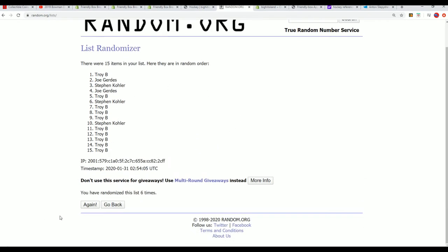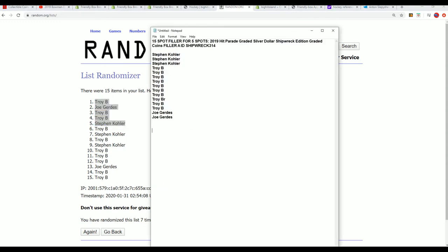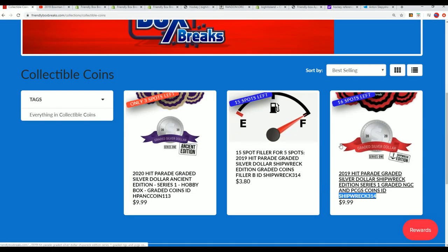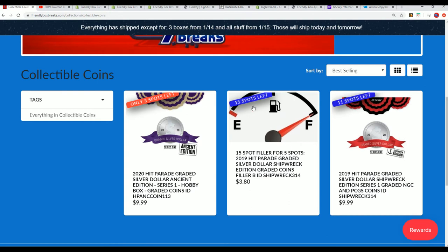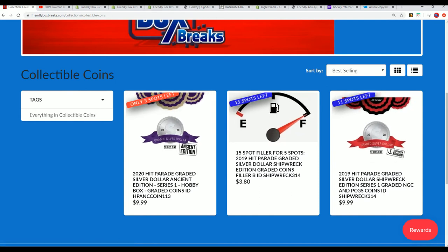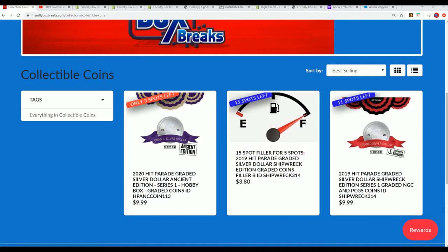Lucky number seven! There's our top five for this box break, about to rip right now. You can see Shipwreck is down to 11 spots left. We have some coin breaks going on. Filler A4 has got another Filler B that's available, and 11 spots are left in the break — that's kind of where we're at right now with some of these coin breaks. Filler A4 — congratulations!